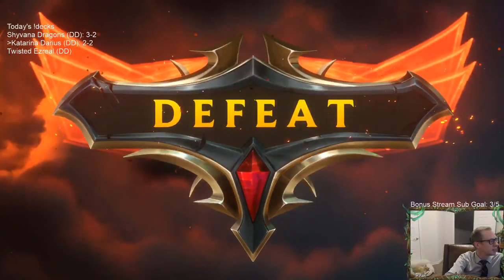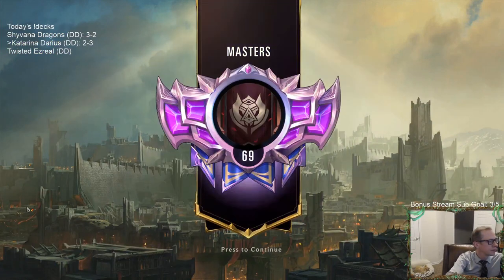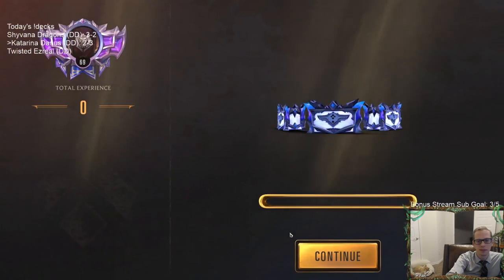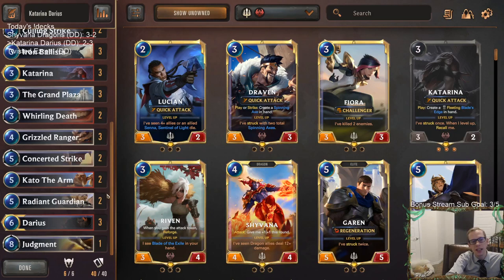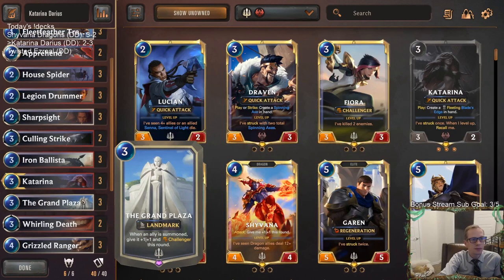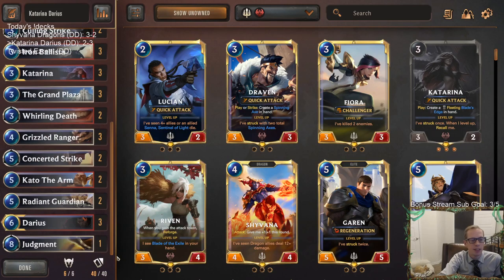Got out-skilled. Disappointing end to that game. It looked like the Concerted Strike draw was going to help us come back, but it was all for naught. They got Lee Sin and then top-decked the Lee Sin champion spell. If they don't draw the Lee Sin we're looking great, but even if they do — if they just drew a unit that last turn and didn't have a spell — I think Katarina takes down that Lee Sin.